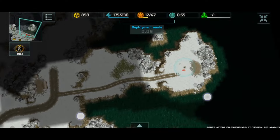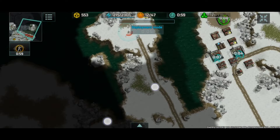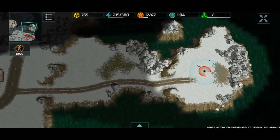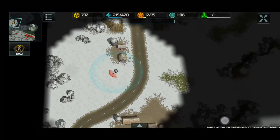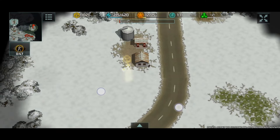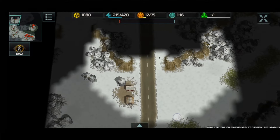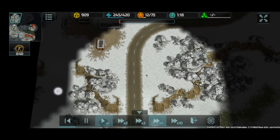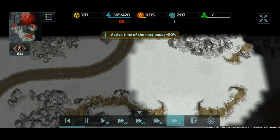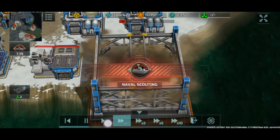Let me zoom out — see, look at that sus thing. Let me zoom back. Anyways, this is a domination battle and we're going to do some good scouting. We've already captured a container in their own area, the area closer to their base. So we're doing a pretty good job, I'd say. There's another container somewhere here — there it is, nice. Let's get that.